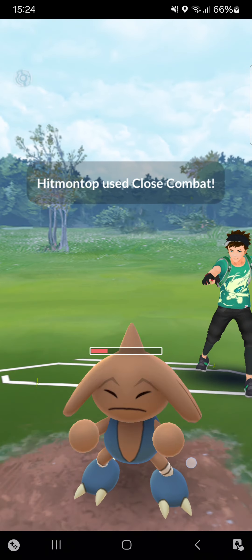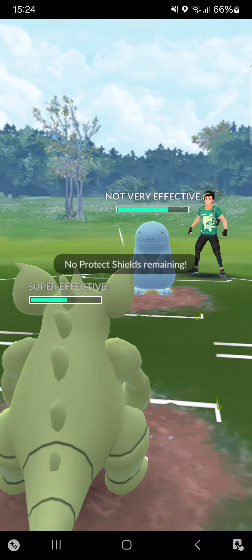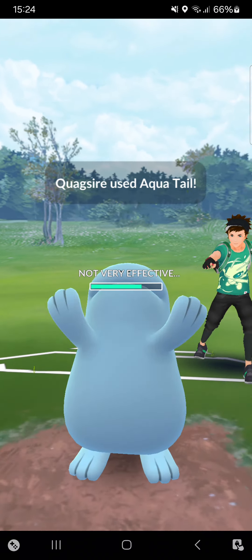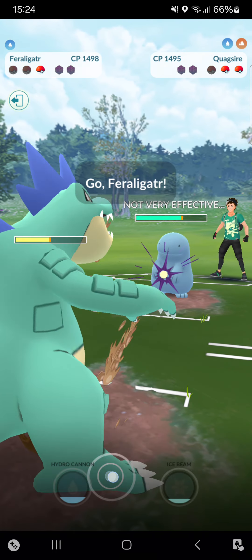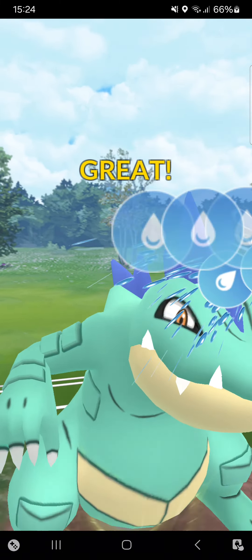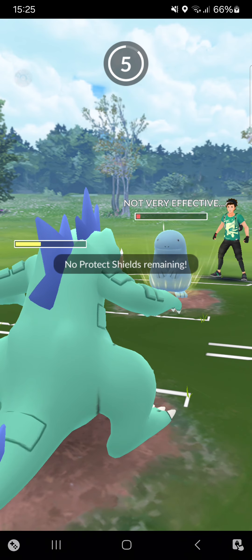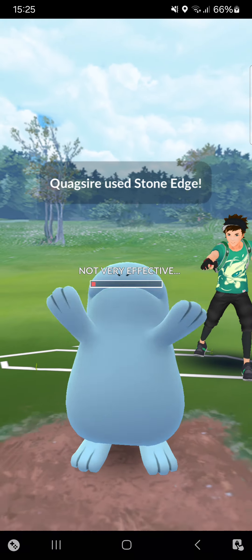Opponent goes for Close Combat — perfect catch! Opponent will probably go for a Mud Bomb — or Aqua Tail, which almost one-shots me. The problem is I don't think my Hydro Cannon will be able to get rid of this Quagsire because it's a little too tanky. Hydro Cannon — no, opponent makes it to Stone Edge and I've lost once again. That's unfortunate, at least I tried.